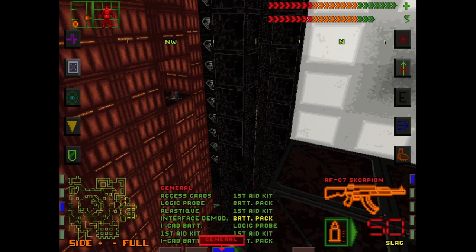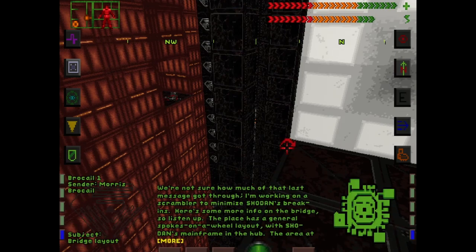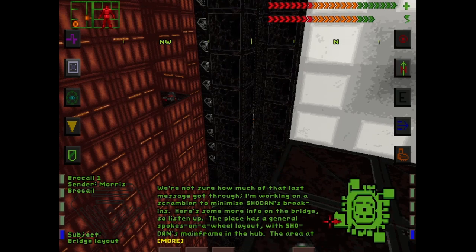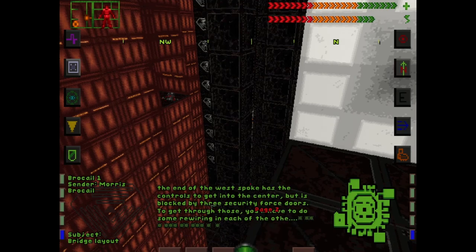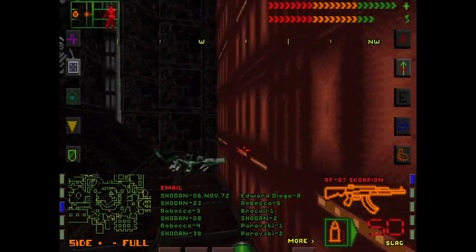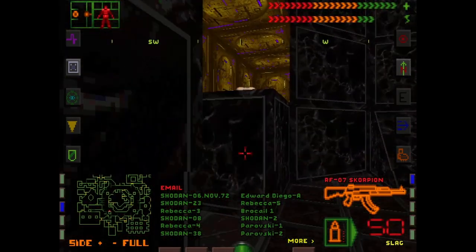Let's pull up that message, probably in email. 'I'm not really sure how much of that last message got through, but here's more info on the bridge. The place is the spokes on the wheel layout — Shodan's mainframe is the hub. The area at the end of the west spoke is the controls to get into the center. It's blocked by three secure forced doors. I'll have to do some rewiring in each of the other rooms.' So let's go check that out — there are three security forced doors we've gotta worry about.